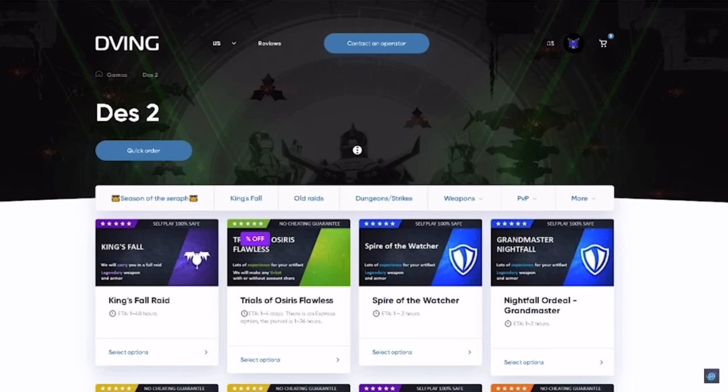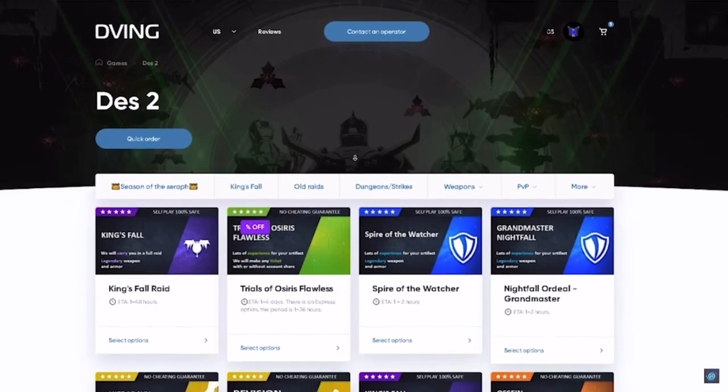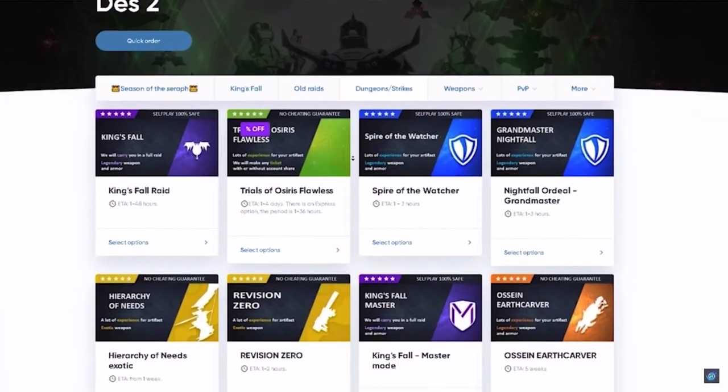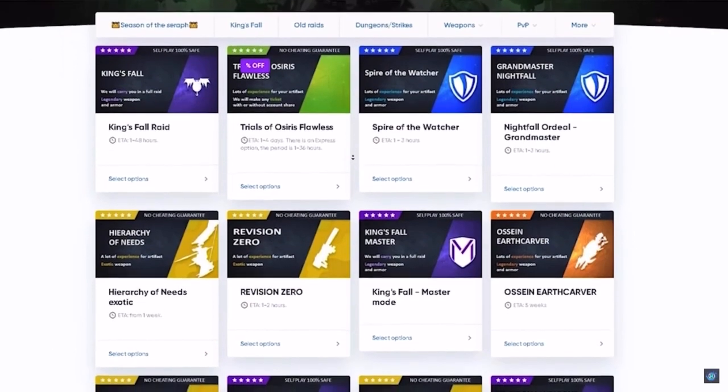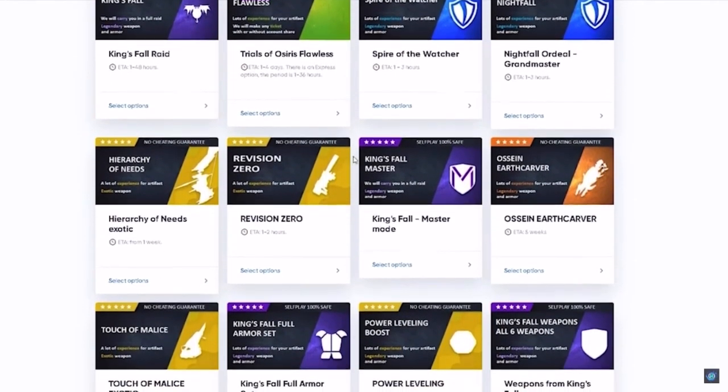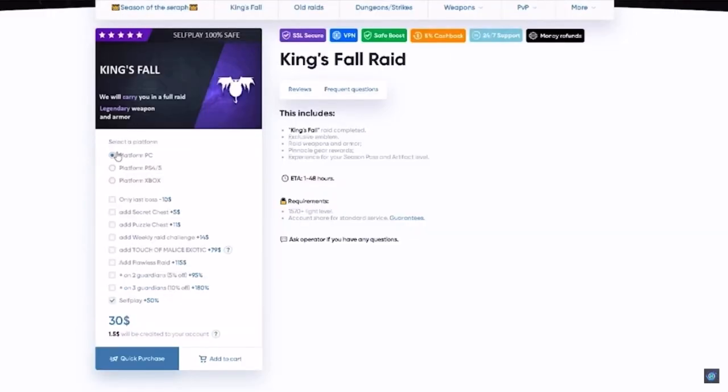Today I'd like to recommend a great service: ving.net. You can find teams to complete different activities like raids, dungeons, Trials, Nightfall Stars, exotic farms, and many more. All services can be done without account sharing — you don't need to give your login or password. To order a service, choose a self-play option, select what you like, and choose your platform. If you play on PC, select PC, then go all the way down and click self-play.